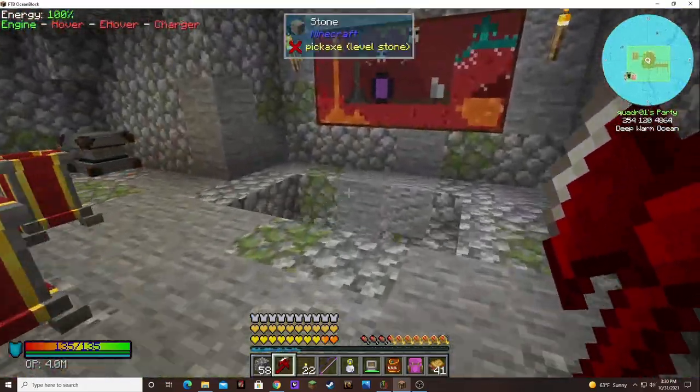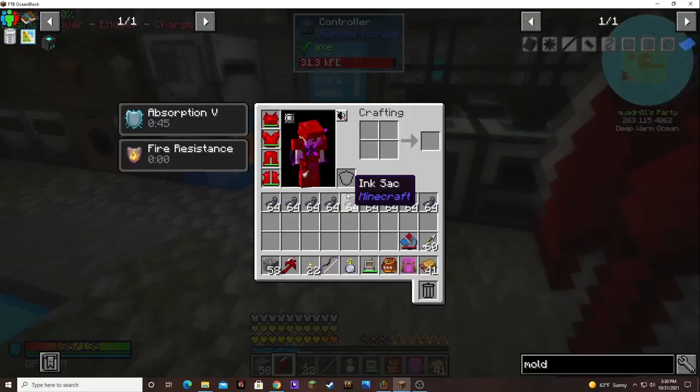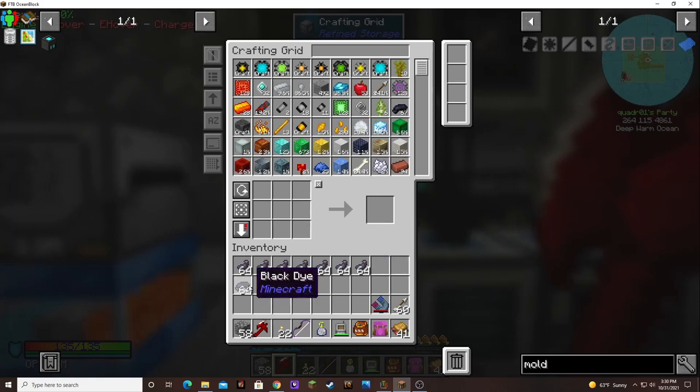That no fall damage sure is nice. It's pretty fun not having to worry about taking damage. Let's go ahead and turn a couple of stacks of that into black dye, because I know it has to be in the black.